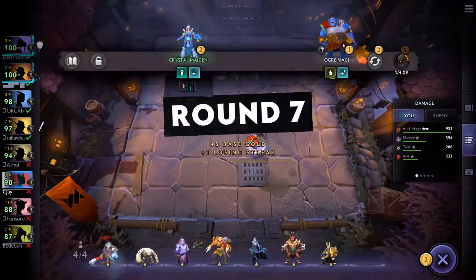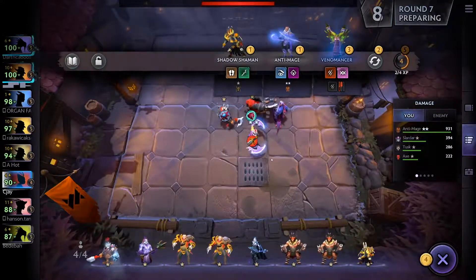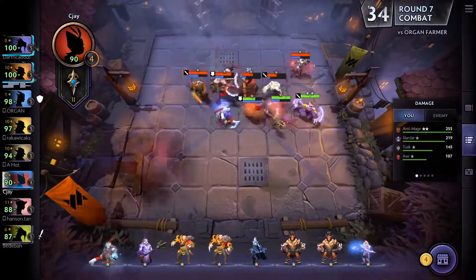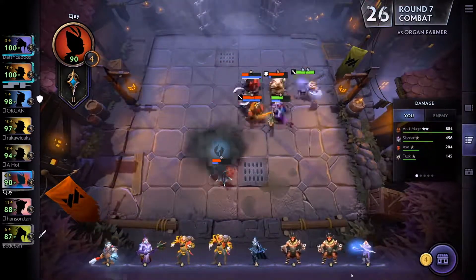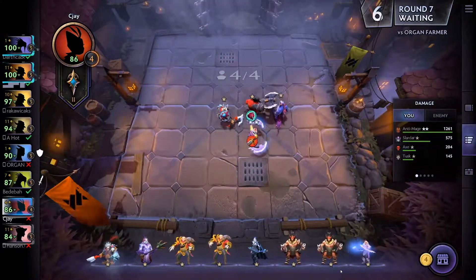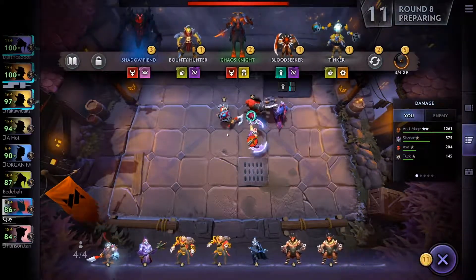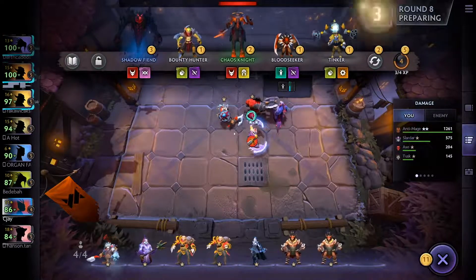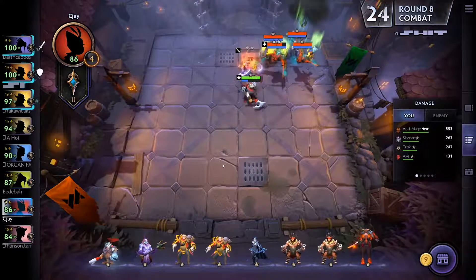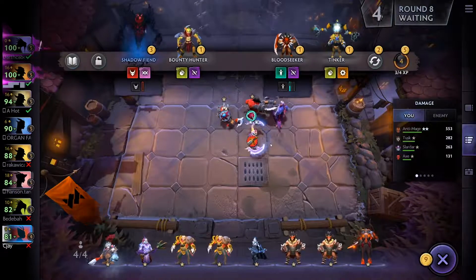I hit a second Beast Master and a second Lycan, which I don't use yet. I'm still losing fights and losing some health, but not too much. I hit the Chaos Knight — in my opinion also a very good unit early on — and I'm considering switching him in.